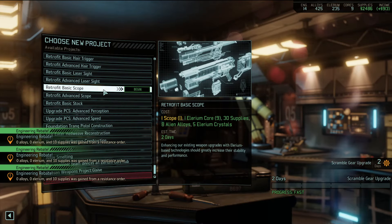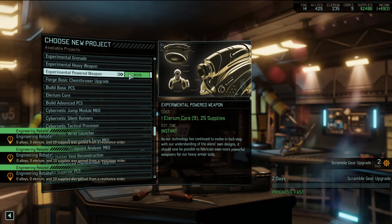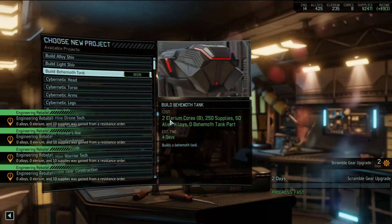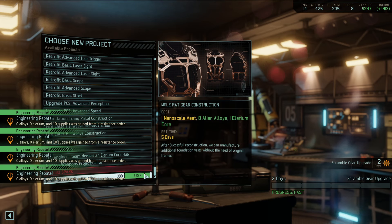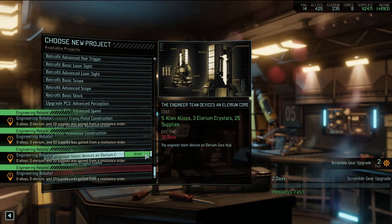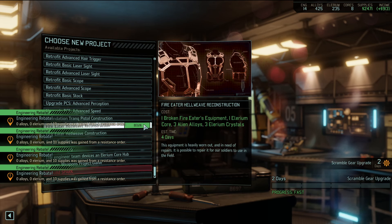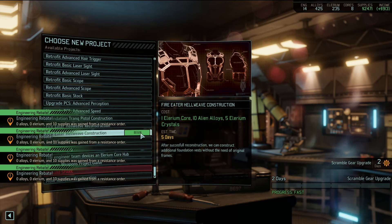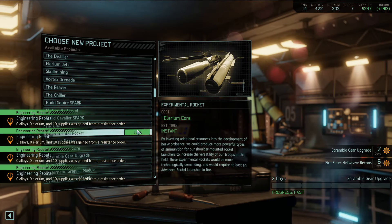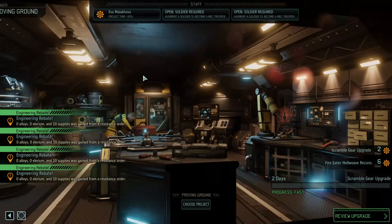Let's get a new powered weapon. There's the autopulsor but I'm not sure it's worth it. Let me find powered weapons - a powered strike module, okay that's worth more. We can do the sparks, construct mole rat gear, there's the glaive again, an illyrium core from engineering. We can reconstruct a fire eater's hell weave - we should upgrade those. We can turn advanced ones into superior ones, so let's do the reconstructions. You'll save on rebuilding them compared to building from scratch.